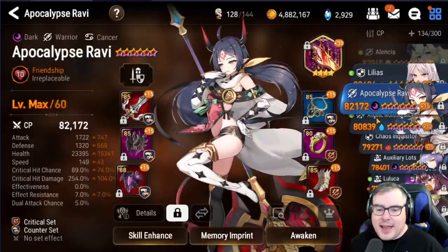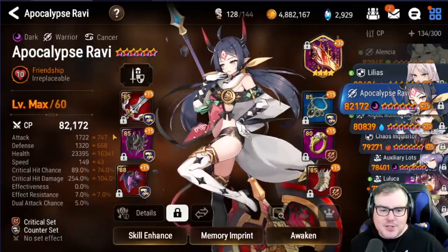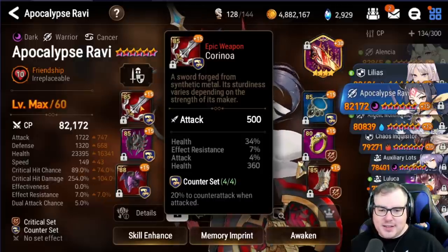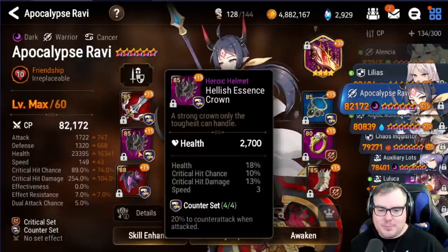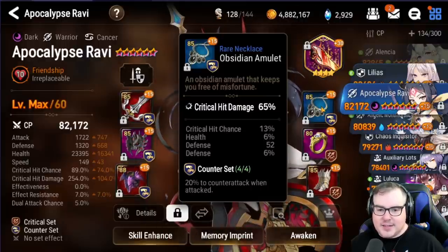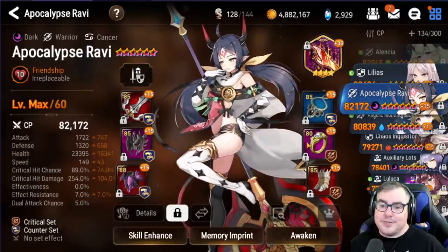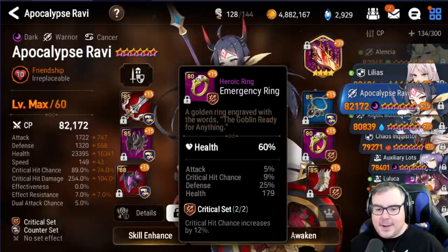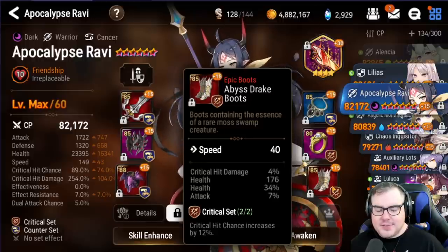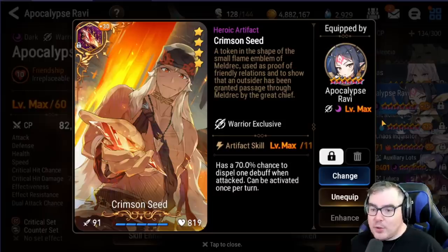We then have A. Ravi — somebody I did not change. She's sitting here on pretty decent gear, with a great weapon and monstrous amounts of HP. The neck is a big problem, but I just don't have a replacement, so I can't get a counter set without using that neck. There's no effect resistance, so I'm going with Crimson Seed.